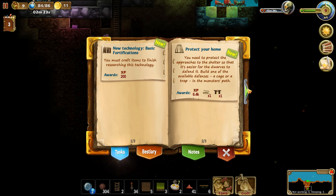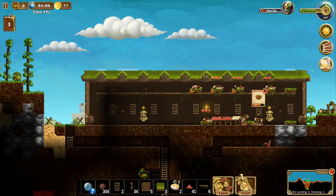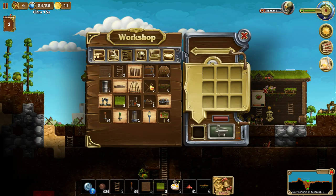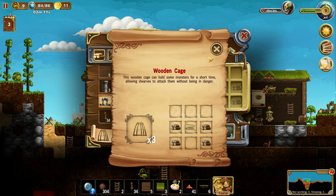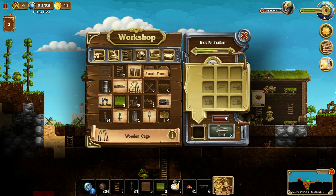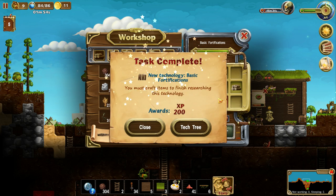Protect your home — yes, we shall. Advanced Illuminating. We've got to build a few fortifications and things like that. Wooden cage — holds monsters for a short time. That's not bad, but I'd like something a bit better. Let's try these wooden traps. We need more wood — that's what we need. I can at least craft enough to get me through basic fortification tech.